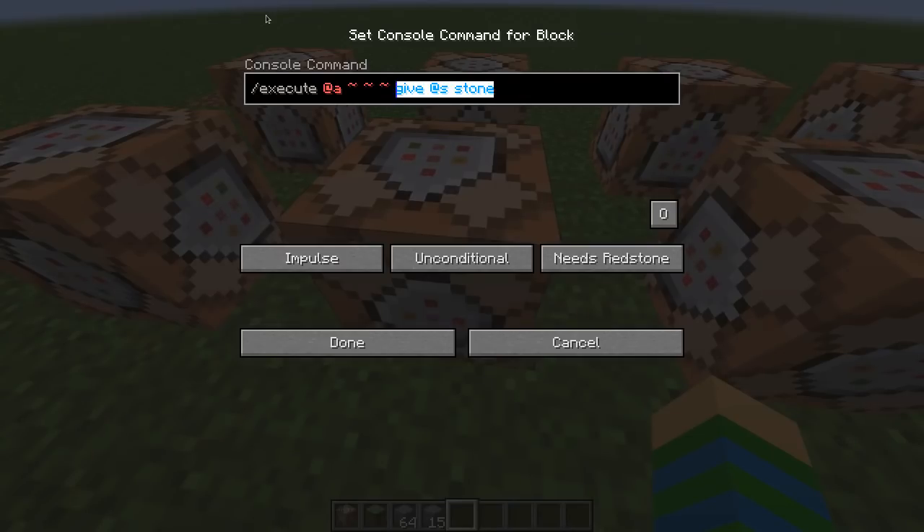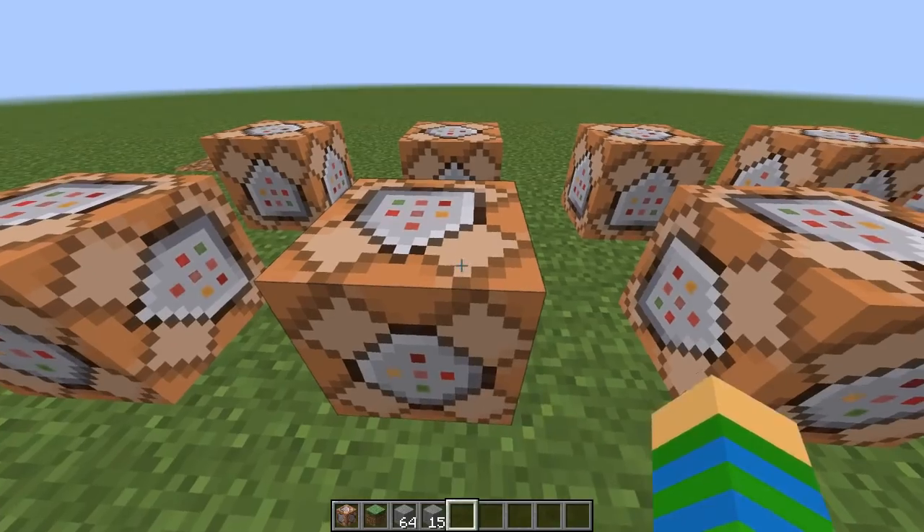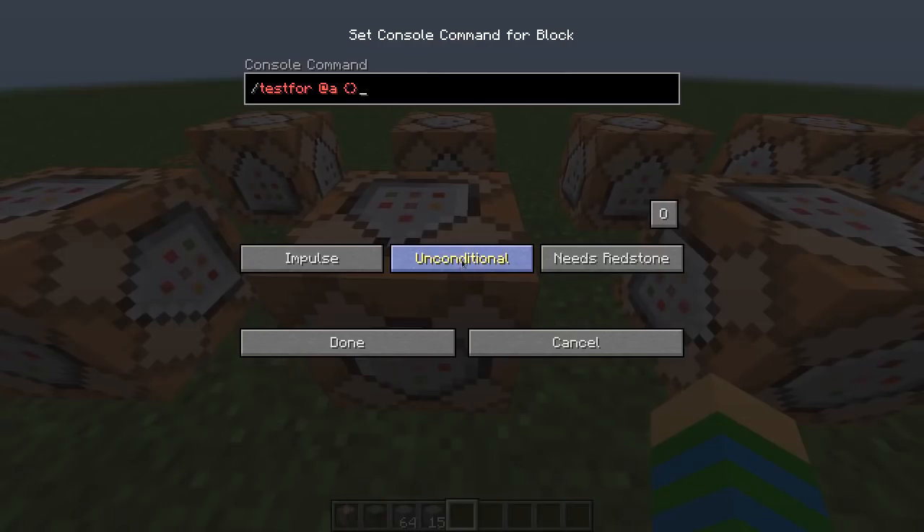Also, what if I want to detect if a certain block is in a certain place? I have to use all detect. But what if I actually want to do the detect without the execute? I cannot do it. 1.12 is so broken — that's why they made a new execute command. In 1.13, I'm going to do execute as @a run give @a stone.